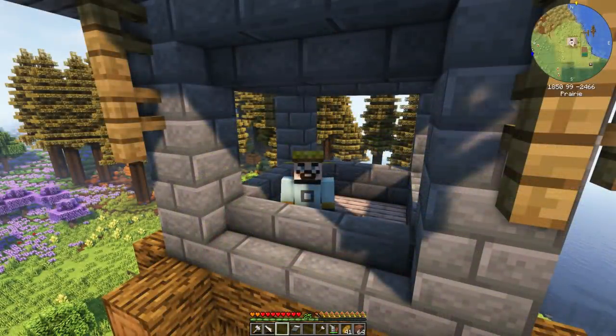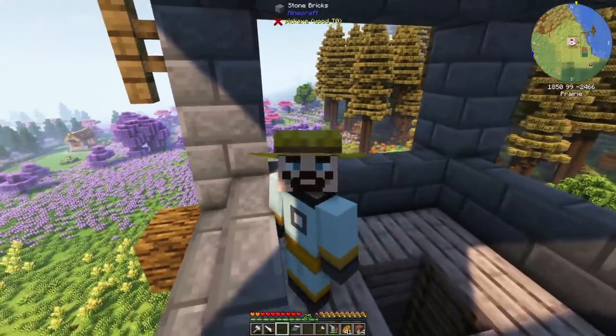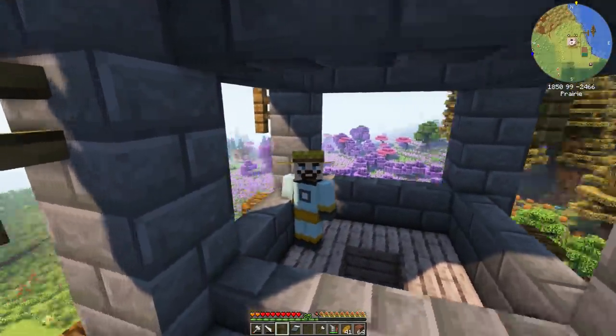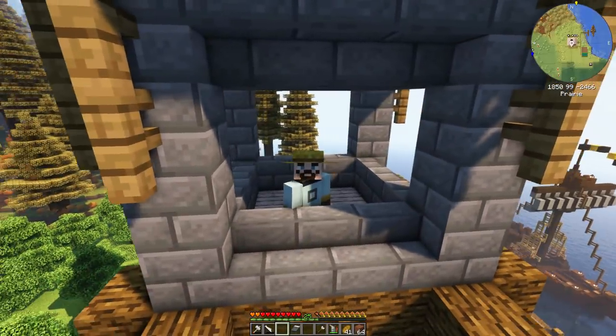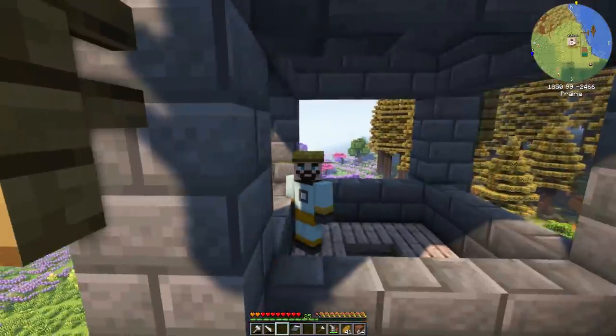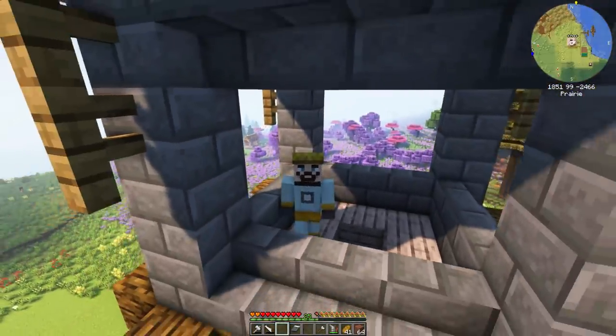Hello and welcome back to modded Minecraft Feed the Bees. Last episode we messed around with Mine Colonies as you can see in the background. It was a bit fiddly getting all the materials the builder needed to build his building, but we finally got it done. Now I've discovered something pretty exciting this episode — I found a way to make beehives without having to silk touch any grass, and it's straight through the Resourceful Bees mod.